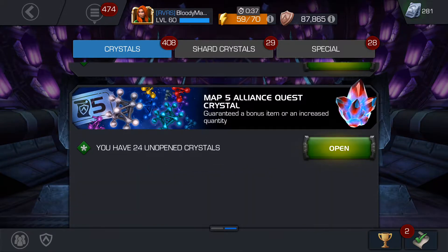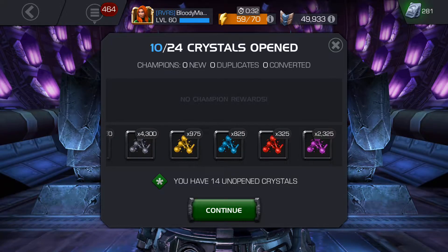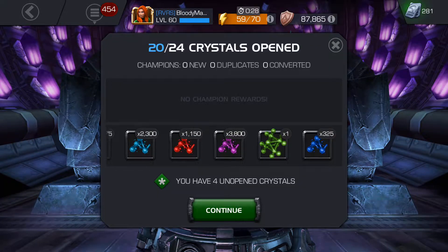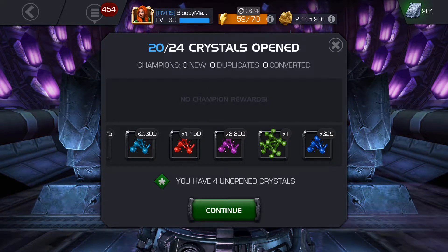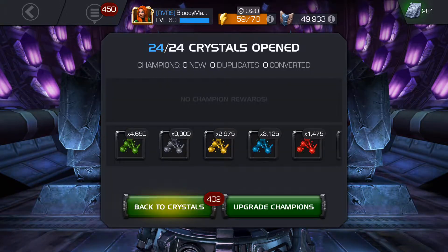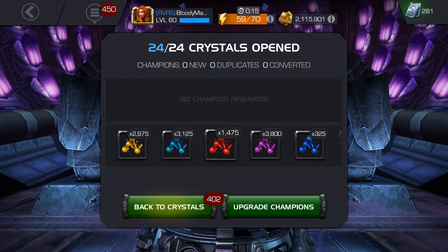We're gonna have to open these map five crystals. Something fully formed is always nice, that's what I would want — nice! Ask and you shall receive. Got a science fully formed gem right there — just a science, so that's nice.